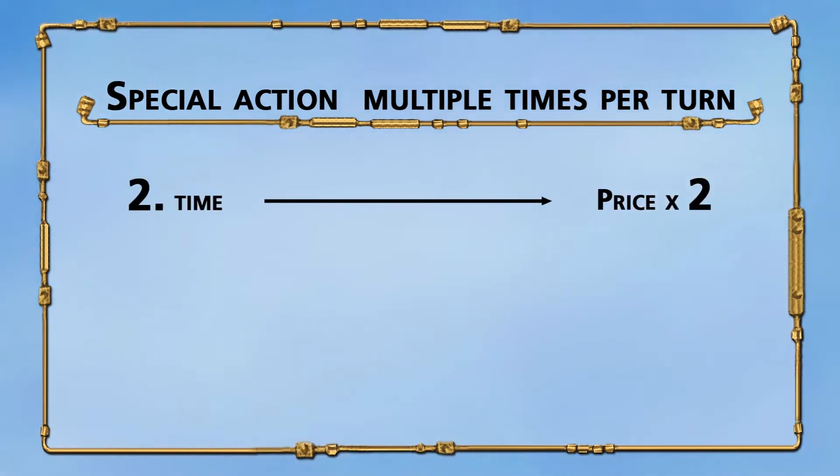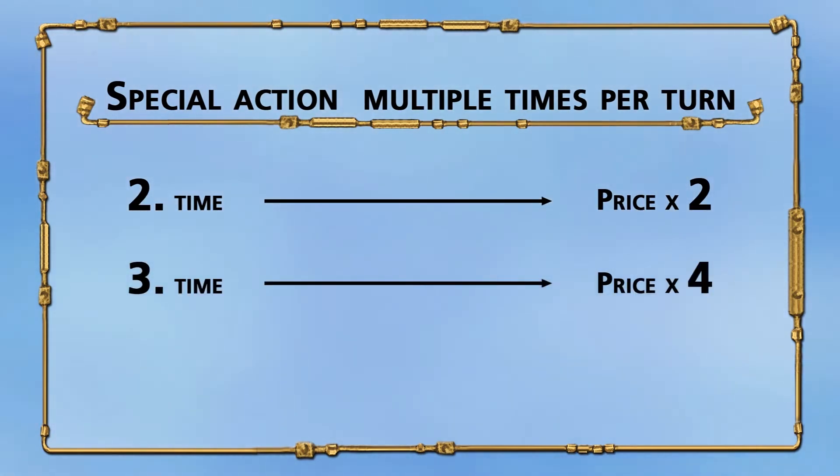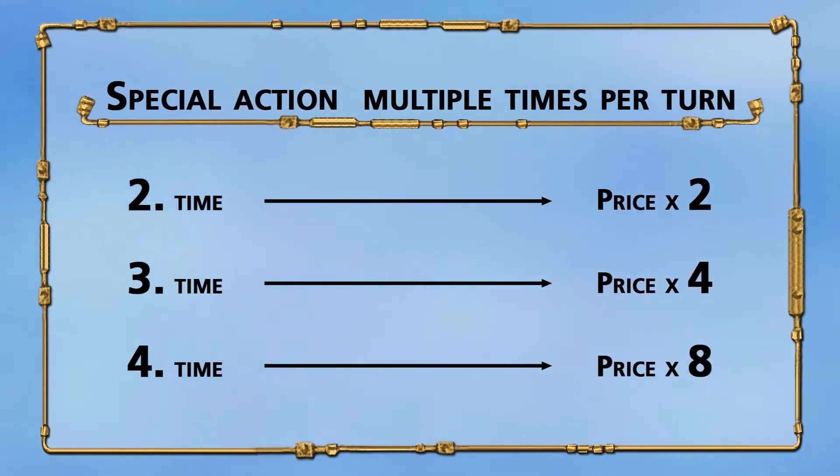You can use these special actions multiple times during your influence phase. If you use the same special action a second time in a turn, you have to pay double the price. For a third time, you pay four times the price. For a fourth time, you pay eight times the price, and so on.